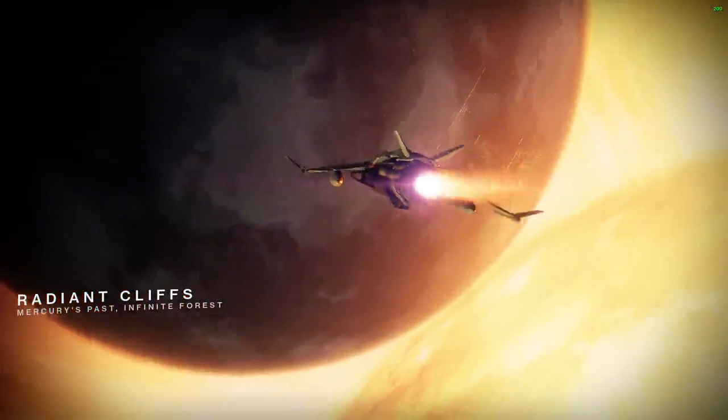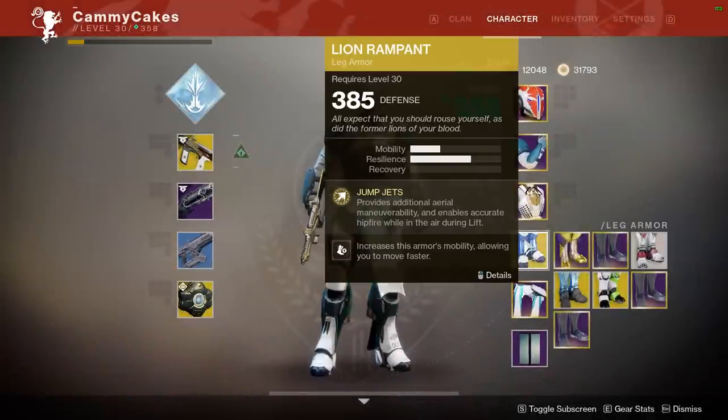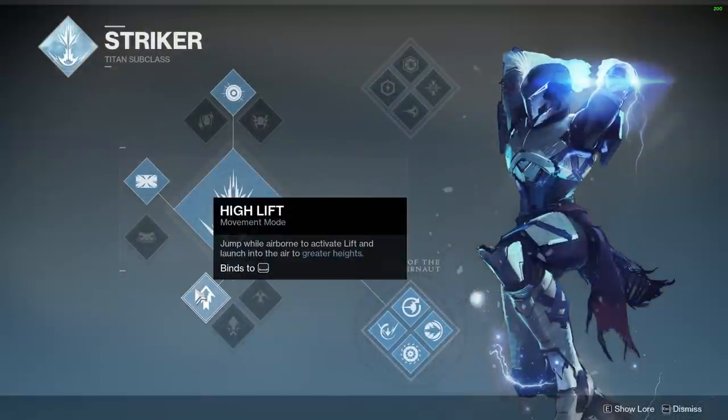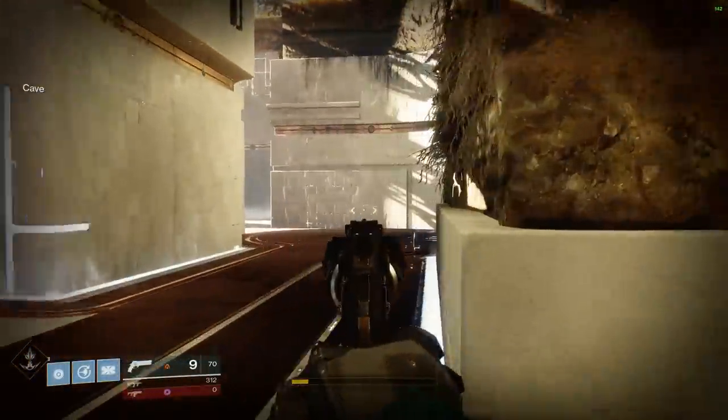I'm probably going to lose this one with the idiotic build I came up with today, but here's what I'm rocking. The Lion Rampants have just gotten buffed so that you can hip fire while in the air and it still remains accurate. I'm using High Jump, not my normal Titan Skating Catapult lift, and Pulse Nade because it is very predictable where the grenade will land and what it will do.